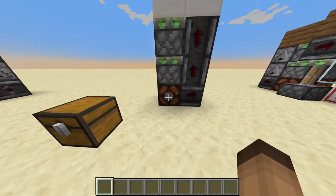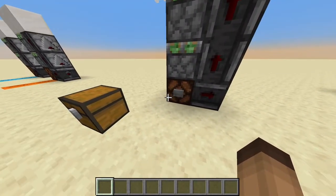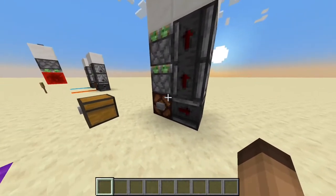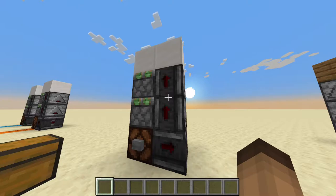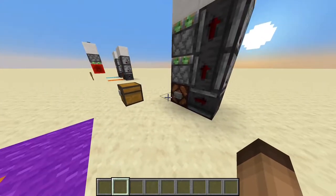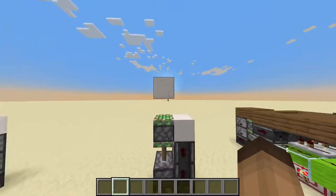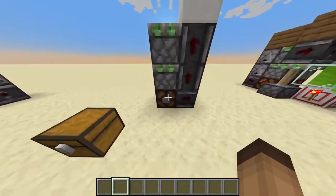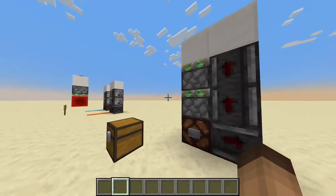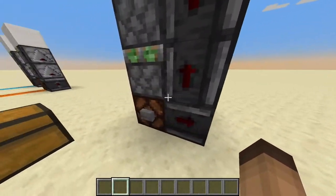This is the double piston extender. It's really not that big — it's a really small design, and that's what I like about it. It doesn't include any redstone dust; it's a really nice design. You can activate it by pressing the stone button here, and it goes up and back down.